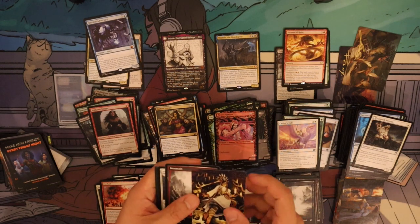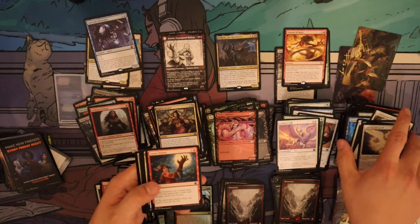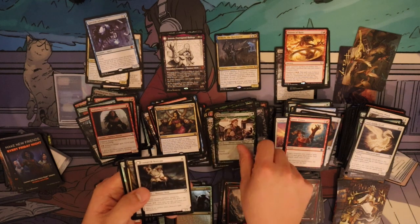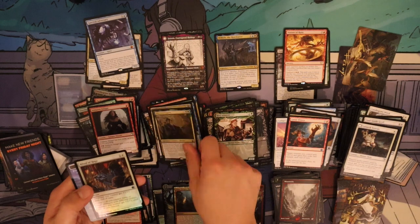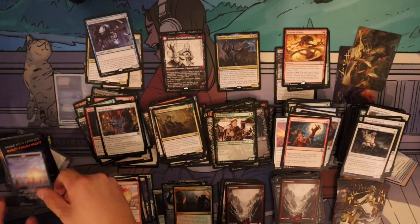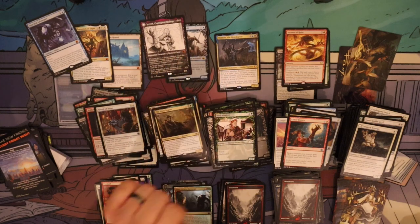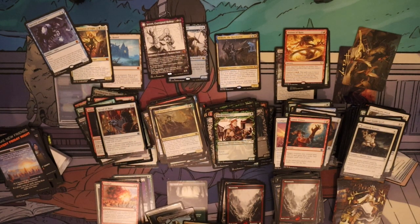Lunar Frenzy, Stromkirk Mentor, Witch Minor — Old Stickfingers is our rare. Ritual of Hope and day token. So this box: only five mythics — not too bad, pretty on par.